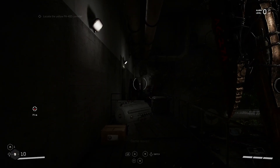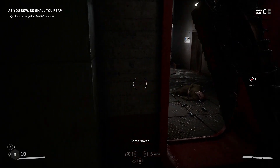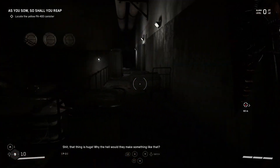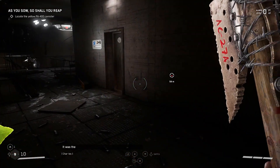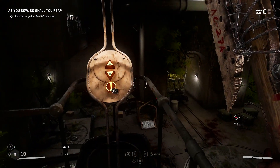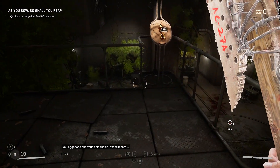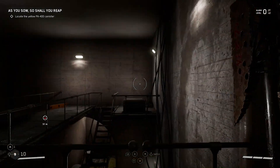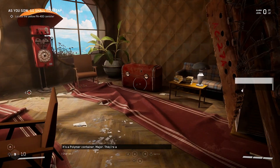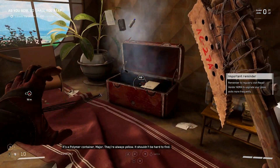Find that yellow cylinder or we're screwed! All right, here we go. That thing is huge — does not look good. Why the hell would they make something like that? It was the unexpected result of a bold scientific experiment. You eggheads and your bold experiments. Where do I find that yellow cylinder? It's a polymer container, Major — they're always yellow. It shouldn't be hard to find.